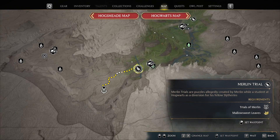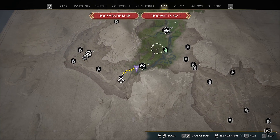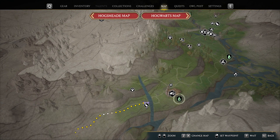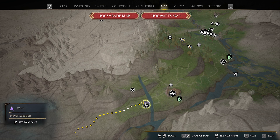We cross a little bridge here and there we are. So we are in the Feldcroft region. You can see here — I'm just going to zoom in a little bit. We have a Floo Flame over here. Irondale — we cross the bridge and we will unlock this Merlin Trial.